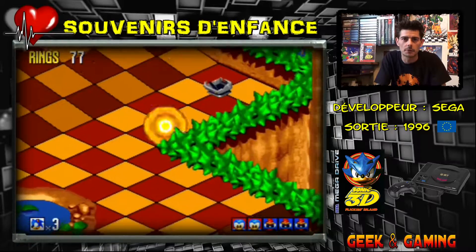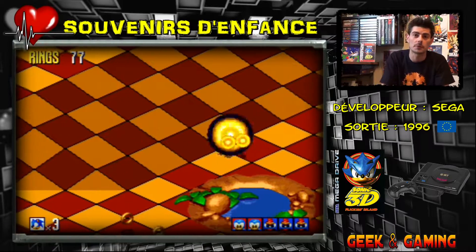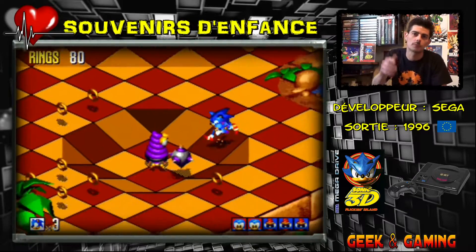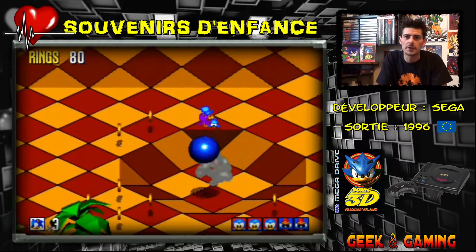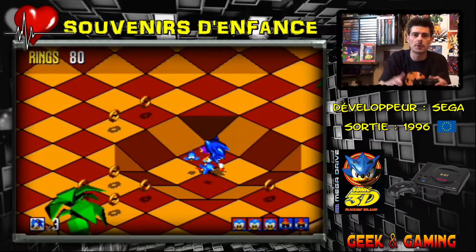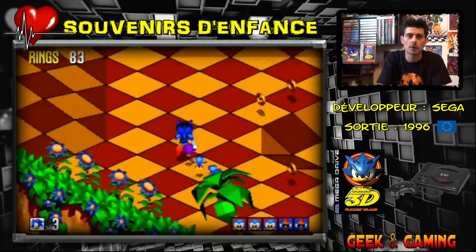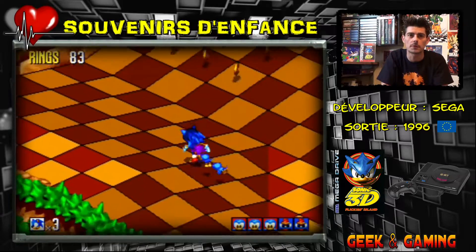Do I still have the little Flickies with me? Yes, they're here. You have to pick them up, of course. If I get hit, the little Flickies scatter around Sonic. It's already happened to me where I had to search the whole level because I lost them.